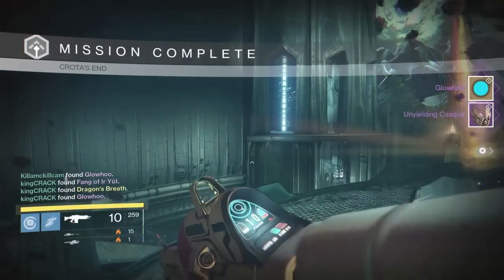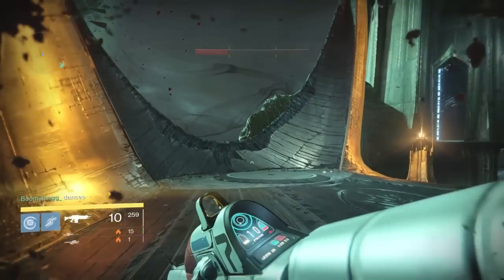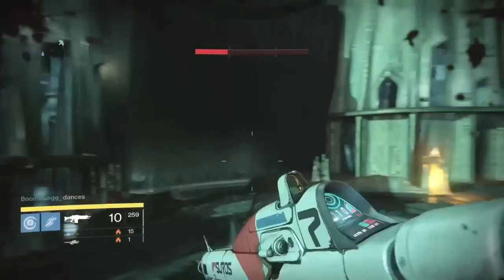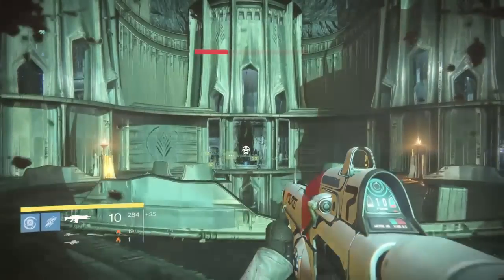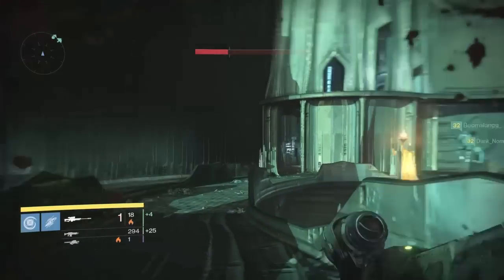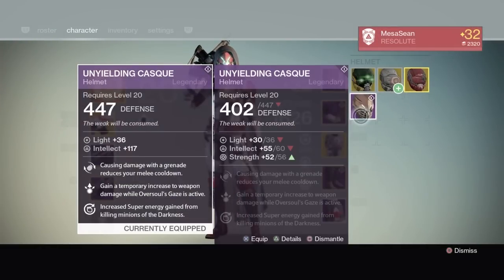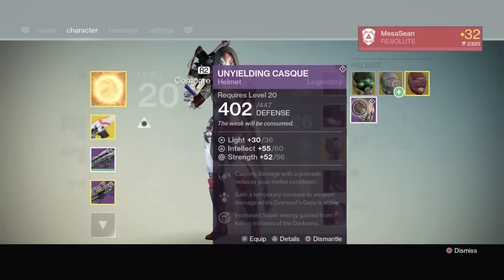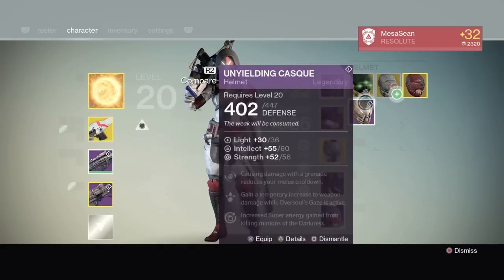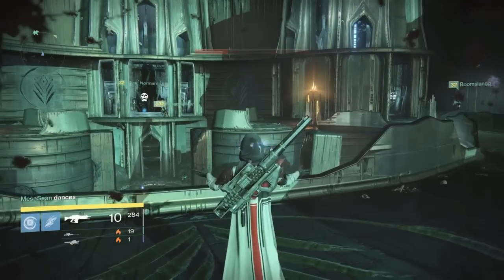I got another helmet — better stat roll this time — but I'm probably going to shard it because I need radiant energies to upgrade my Fang of Ir Yut and my Black Hammer. That was three Crota hard kills this week: two tonight, one two nights ago. I've got all the raid guns except Word of Crota and Necrochasm. Drop a like if you found this useful, follow me on Twitter at MesaSean, and check out my stream — links in the description. Stay beautiful, Guardians.